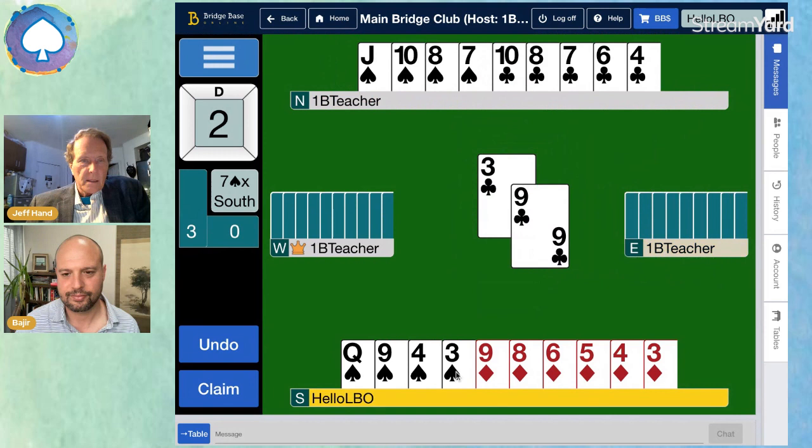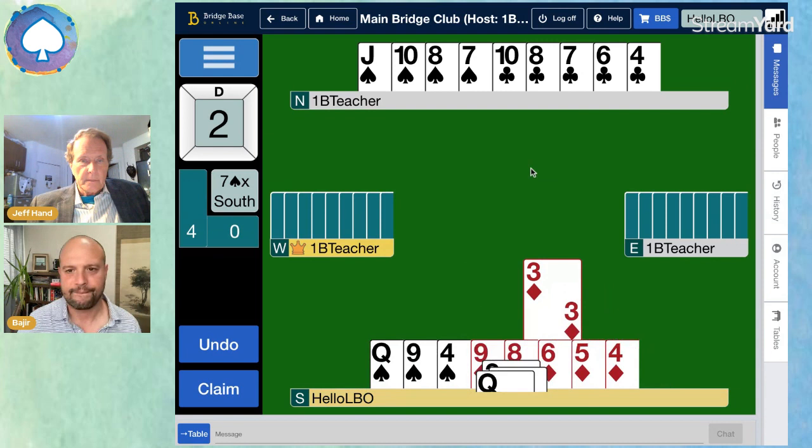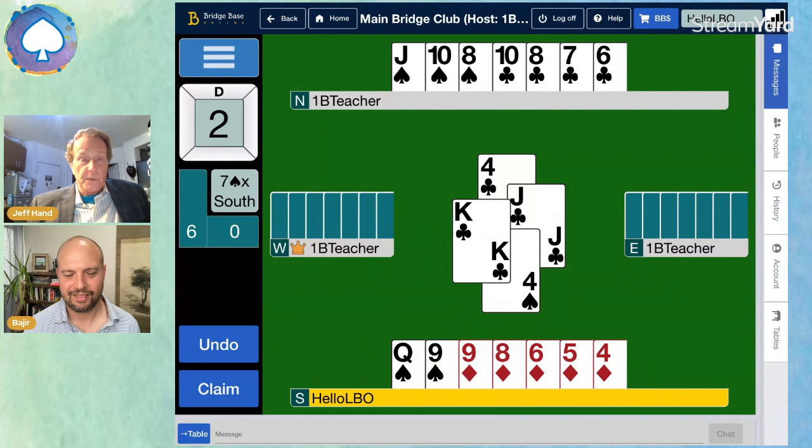Wow. Both opponents followed with two diamonds and they both followed with two clubs. Very good. So two clubs left and four diamonds still left. They've only got two diamonds left and two clubs left, and surprisingly the clubs broke evenly — so they're all now worth tricks.